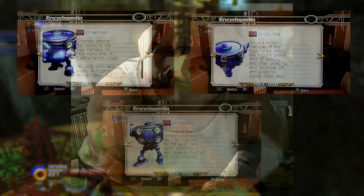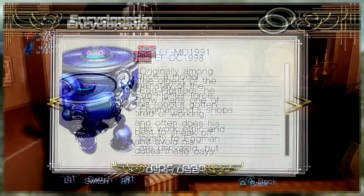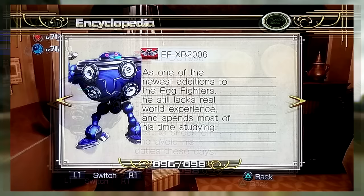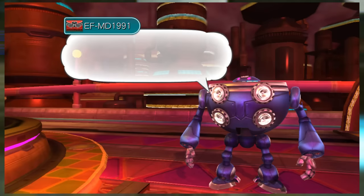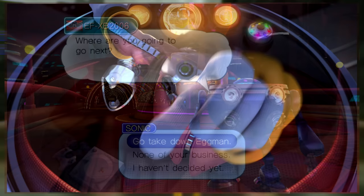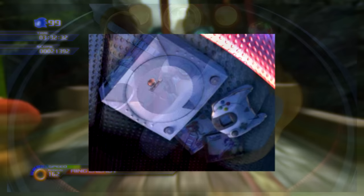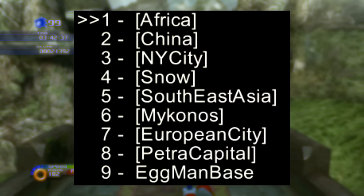In Eggman Land, there are three robots whose names represent a console and the year a Sonic game came out: EF-MD-1991 (Mega Drive/Genesis and Sonic 1), EF-DC-1998 (Dreamcast and Sonic Adventure), and EF-XB-2006 (Xbox 360 and Sonic 06). To further cement this idea, MD-1991 was made first while XB-2006 is the youngest and is apparently clumsy, glitchy and can't do anything right. In the opening cutscene and the one where Dark Gaia arises, inside Eggman's Eggpod there is a Dreamcast and an Eggman game that seems to be a parody of Sonic Adventure. There is also a Knights game using art from Knights: Journey of Dreams.